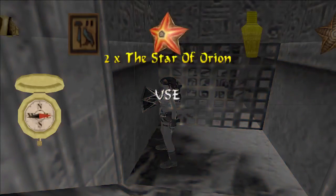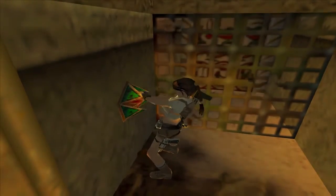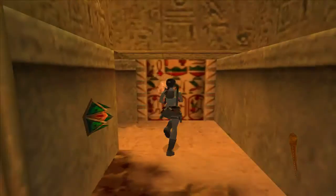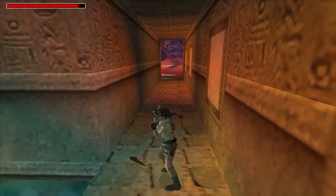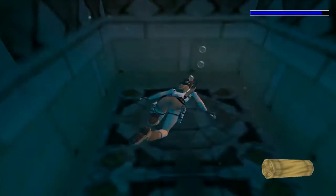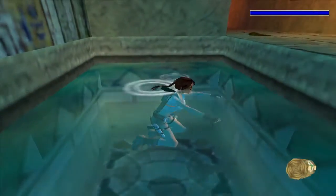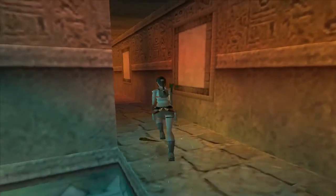First things first, use one of the stars to open the door. We will need the torch once in here, so let's bring it with us. In the water here - which the first time I saw it, I thought meant there was going to be a fire spirit or something, but fortunately I was mistaken. So we have a small med-pack.